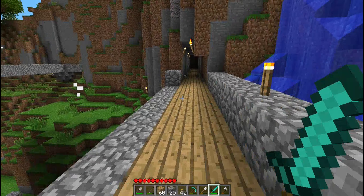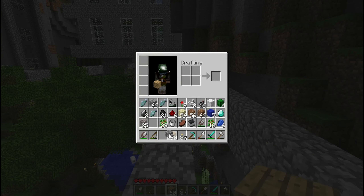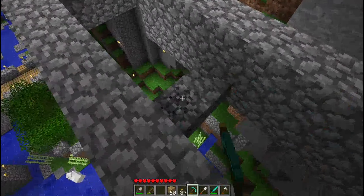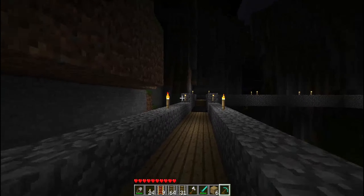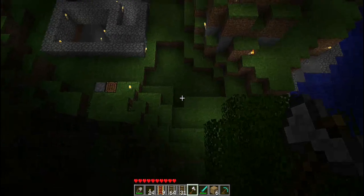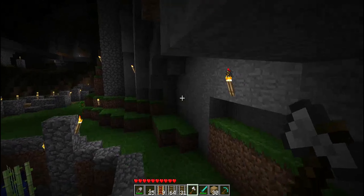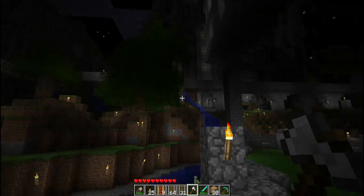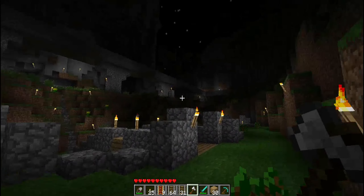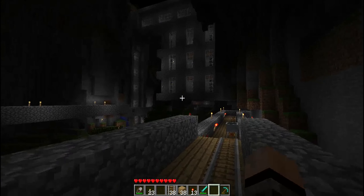We've got most of it done, we just need to get the wood and the rails and that's all we really need. We really don't have much to go — we just need a few more planks and that's it. Let's go ahead and get this right here. We're literally almost done with the railroad, we'll just need to go under afterwards and expand it. Okay, we just finished the railroad.